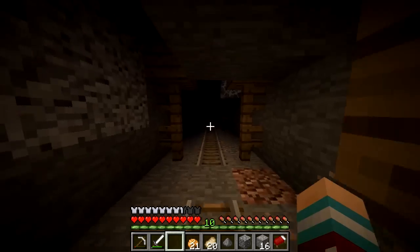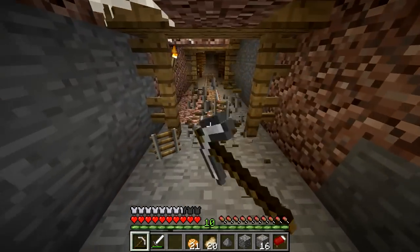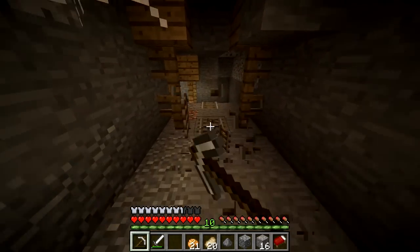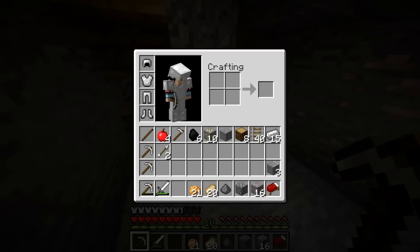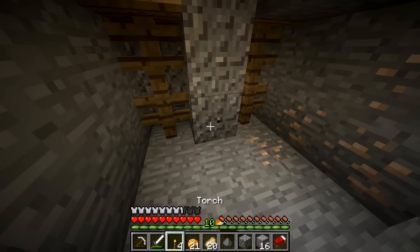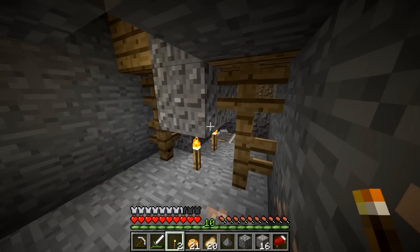Seeing where it takes us. Some broken torches down there — I'll take those. Nothing down here, there's a lot more to go. Let's get rid of all this right here — bam, sweet. A lot of iron. I mean I want to collect it but right now I don't really want to. Does the torch trick not work anymore? It doesn't work anymore — that is very unfortunate. Oh, it does, but it's kind of broken. Just leave it.